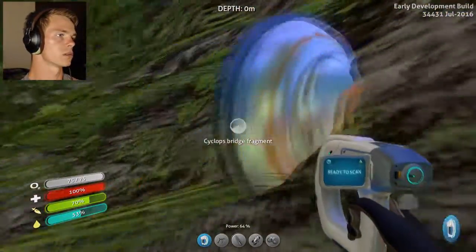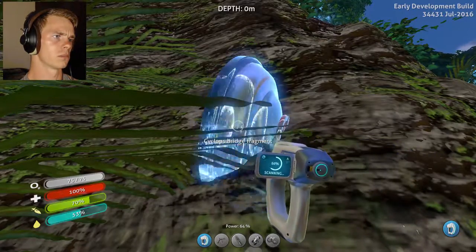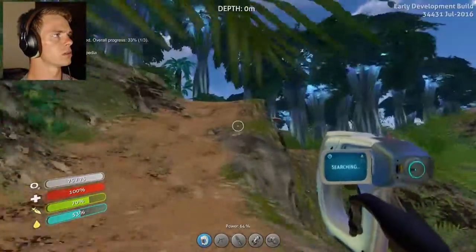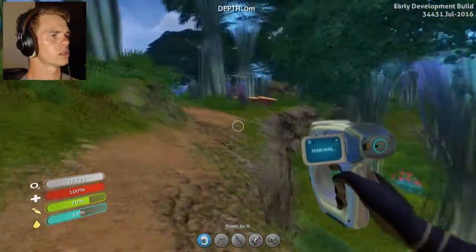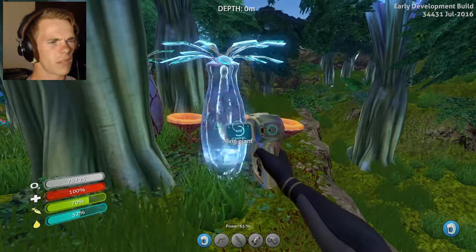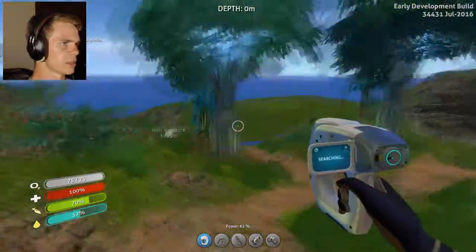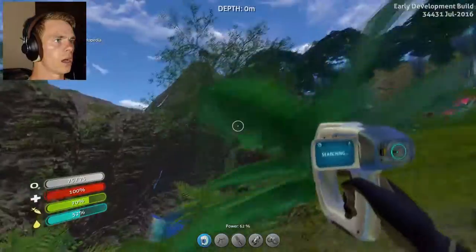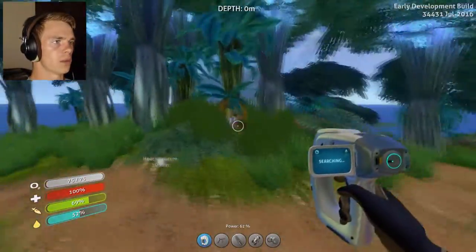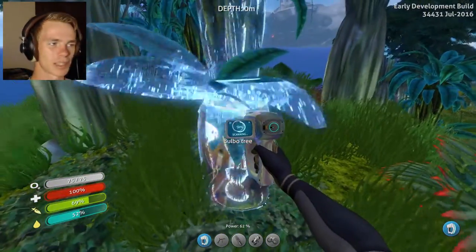What is this? Cyclops Bridge Fragment. What's the Cyclops? Is that like a submarine or something? I think that's what they call it in this game. I haven't looked too much into that type of stuff. Let's see if I can actually find a path up the mountain. Bulb tree — pineapple on the ground tree. That's what it looks like.